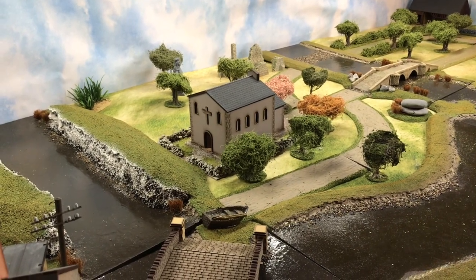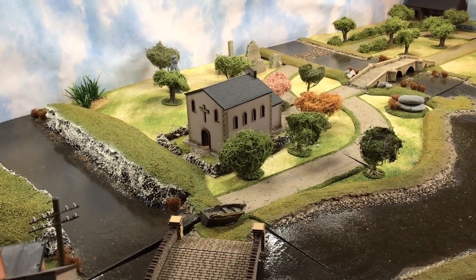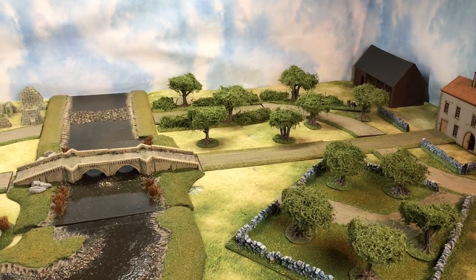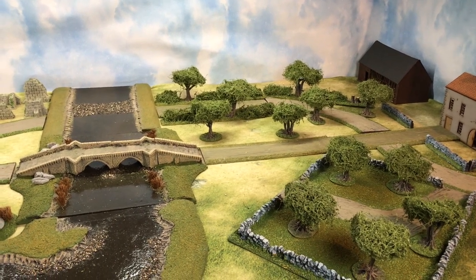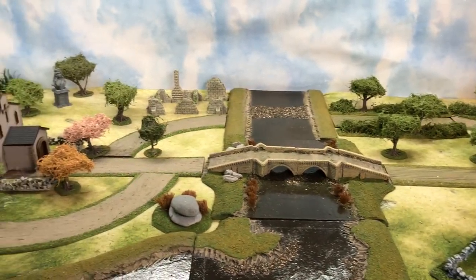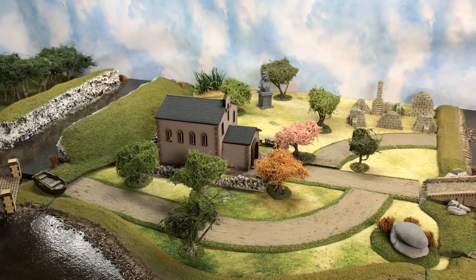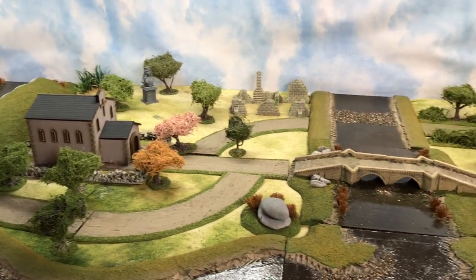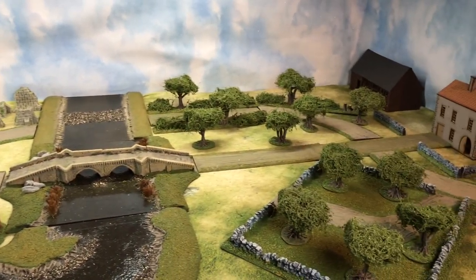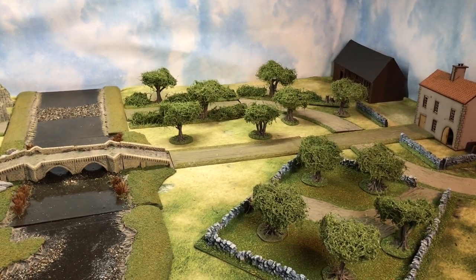Welcome back to Wargaming World, to France 1940, and to another game of Chain of Command. This game is entitled The Probe, and we have an attack by one force attacking from this end of the board. The purpose of the game is to get one team off the board at the other end. We need to work out whether it's going to be the Germans or the French who are holding the defensive line.